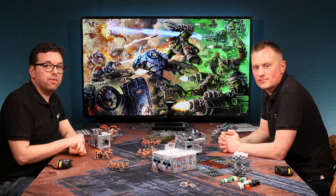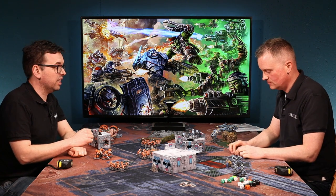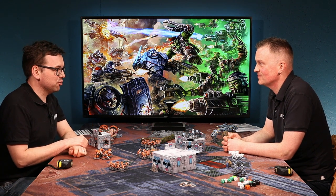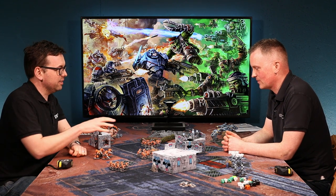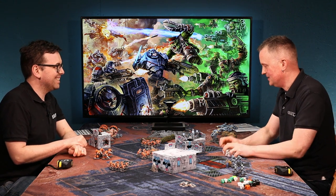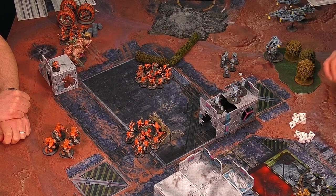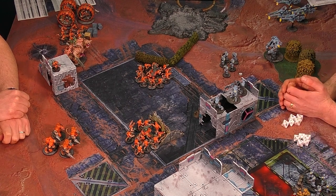In this video for Firefight Second Edition, we're going to explain how shooting works. We'll look at shooting in the open, shooting in cover, and what happens when your troops get removed from the table. Matt is going to shoot my rats — his enforcement operative team has decided they're going to shoot these guys, considering them a nasty threat.